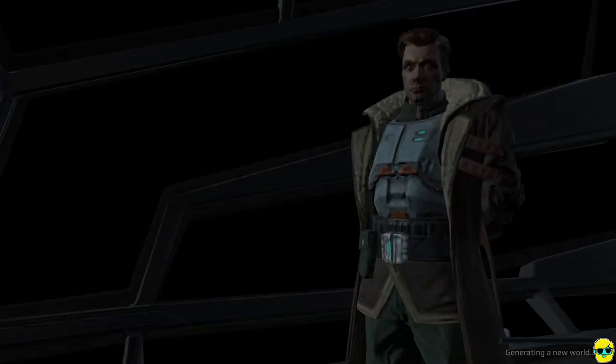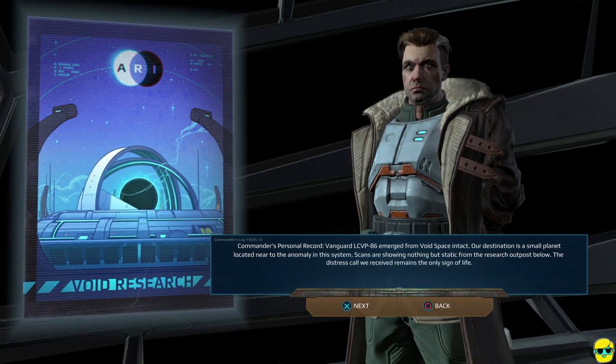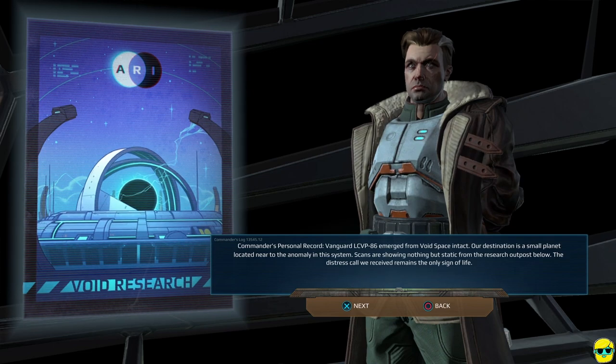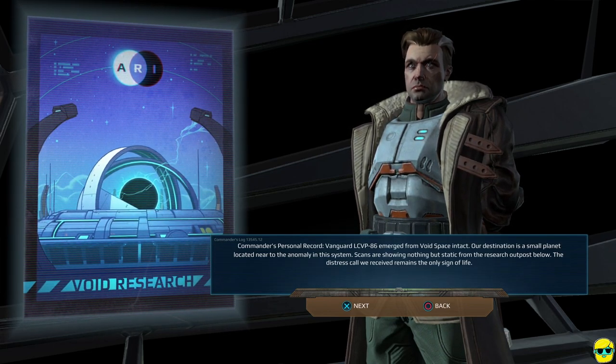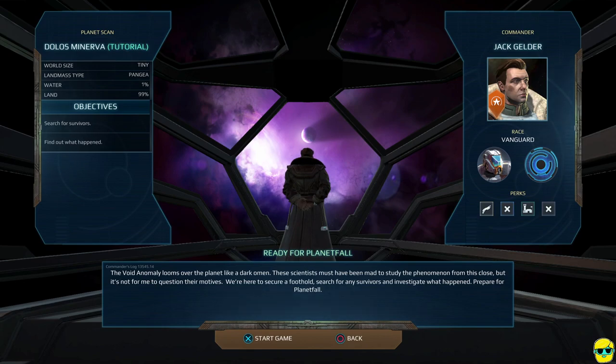I'm going to start with the tutorial. The intro reads: 'Commander's personal record, Vanguard LCVP-86, emerged from void space intact. Our destination is a small planet located near the anomaly in the system. Scans are showing nothing but static from the research outpost below. The distress call we received remains the only sign of life.' We're doing a planet scan — this is Dolos Minerva, a tiny Pangea world, 99% land, 1% water. We need to search for survivors and find out what happened.